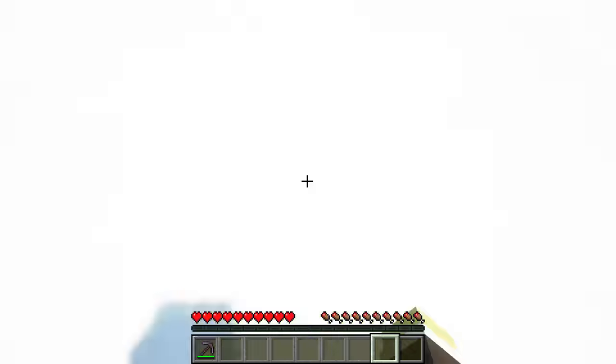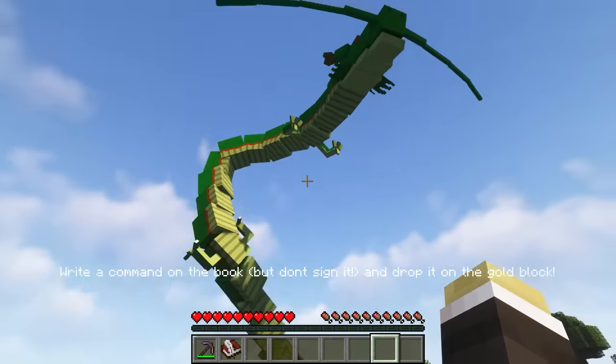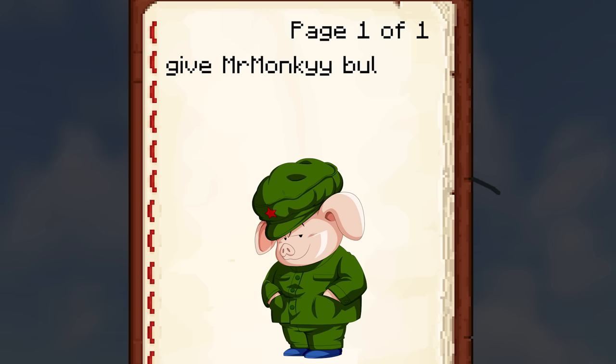When you summon Shenron, an orange beacon light will appear. After a while, Shenron will emerge from below and fulfill your request. Once Shenron appears, you will receive a book in which you can write your desired command. As an example, I will write the command I want in the book.